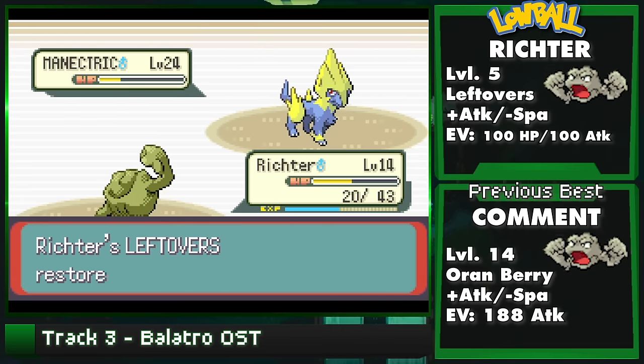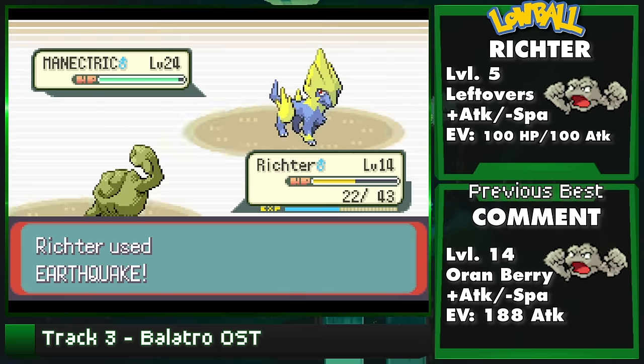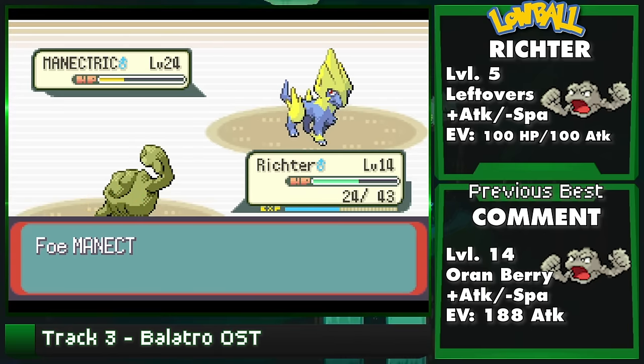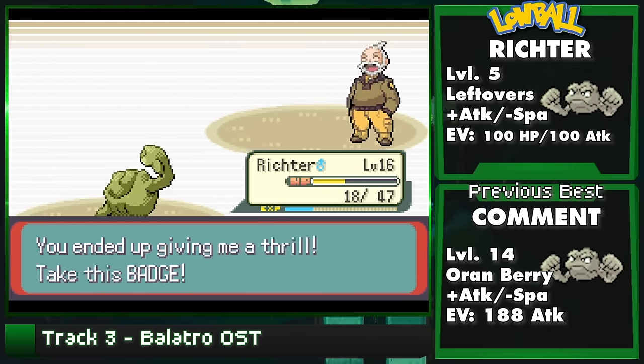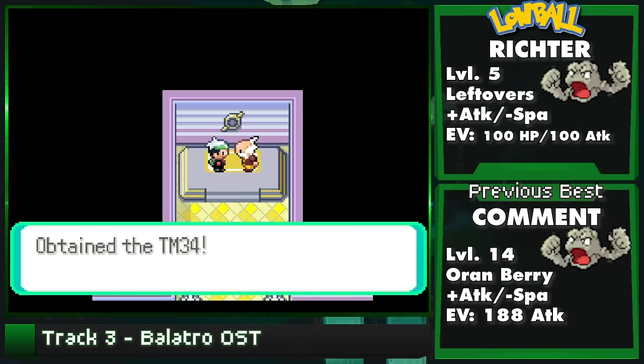HeartGold and SoulSilver is a huge project - at least 22 fights - so feel free to join using the link below and get involved. I'll also be hosting some weekly events in the near future. Now let's wrap up this level five Geodude fight - it's already embarrassing enough for Watson.